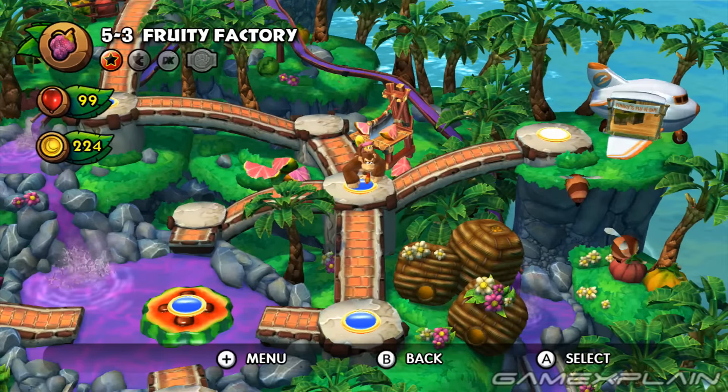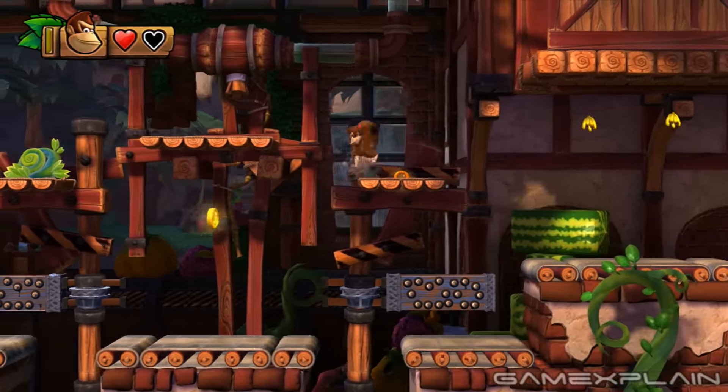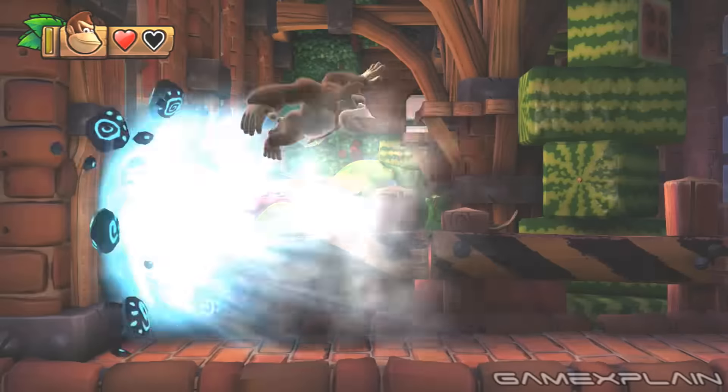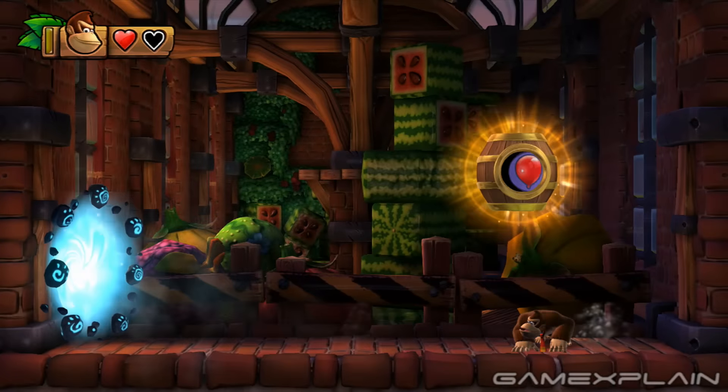You'll find the Secret Exit for 5-A hidden in 5-3. Just after the second checkpoint, there's a hidden area in the top-right corner you can reach by roll-jumping off the top middle ledge. You'll find a portal there that leads to a Secret Gold Barrel, unlocking the path to 5-A.